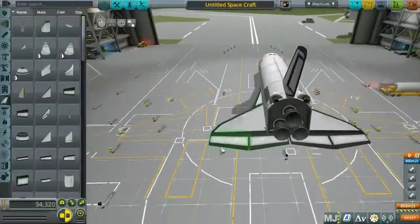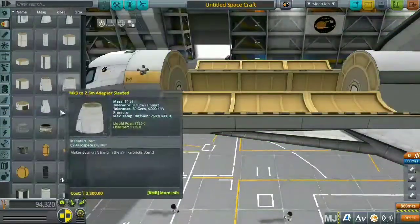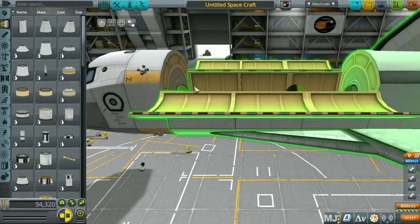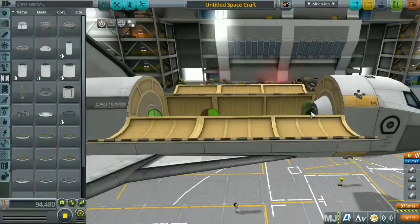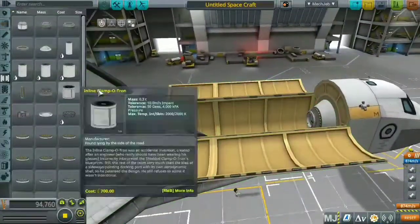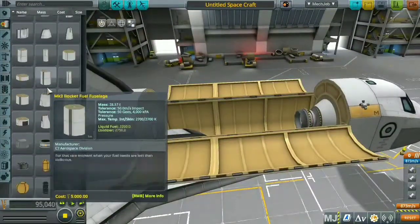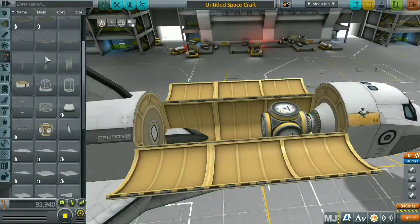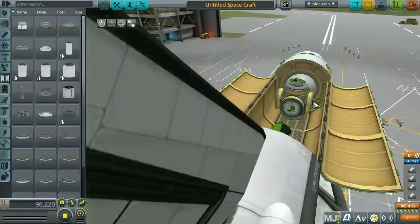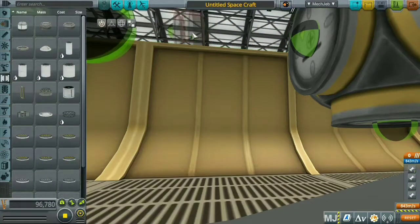This space station is the first step in this series of Kerbal Space Program, which I'll be uploading daily. I'm going to try to put space stations on every moon or planet and basically conquer the whole solar system. The second mission after the station is probably a Mun or Minmus mission, or maybe setting up a communication network — I might download RemoteTech for that.